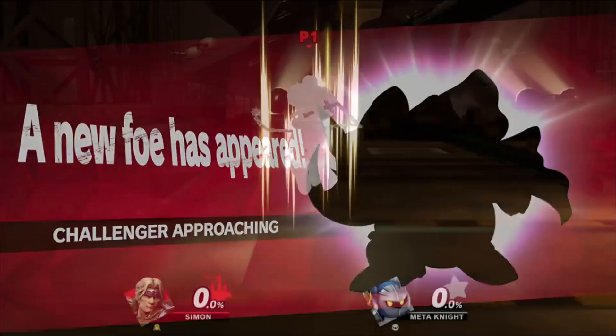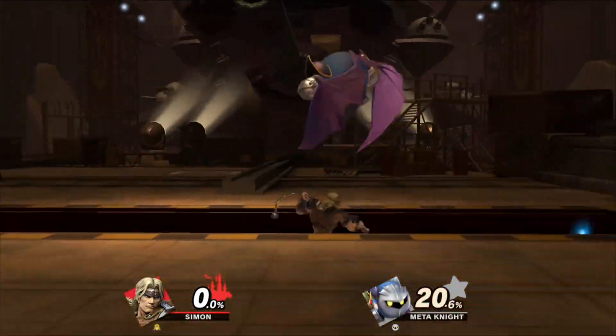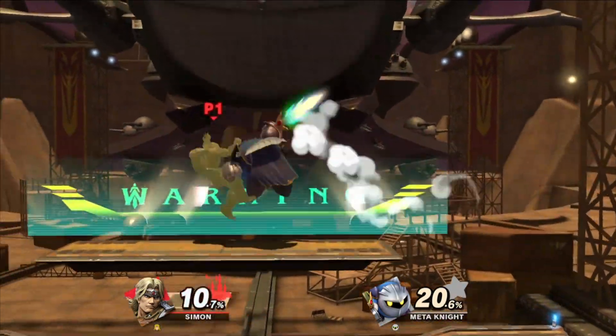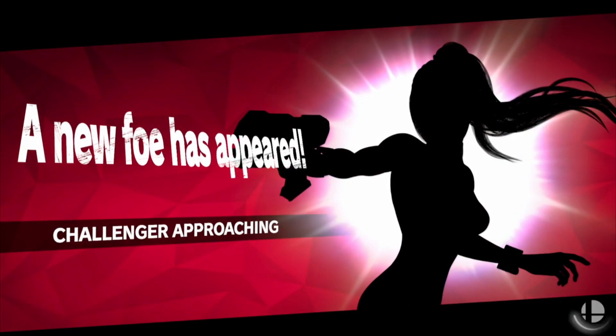If you played Classic Mode, you'll see that New Challenger screen pop up after you exit back to the main menu — it won't happen midway through that game mode. That's how you'll know you're going to get a new character: you'll have a message letting you know that a New Challenger approaches. Once you see that message, you're going to be facing off against them, and you'll need to beat them in order to unlock them.